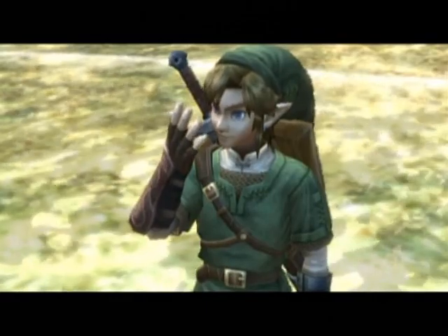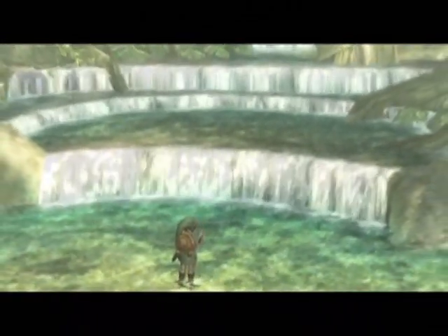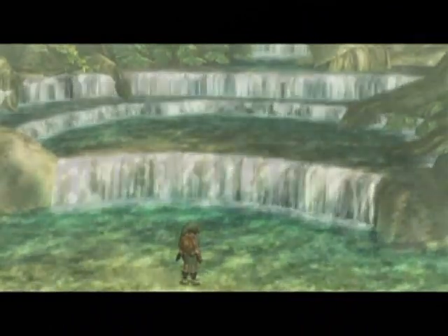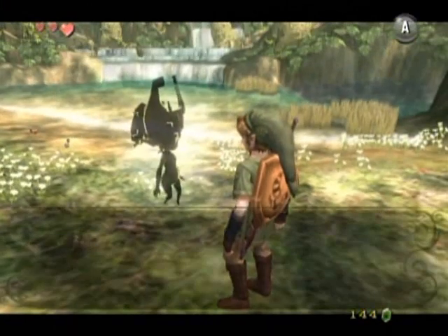There's a little bit more to do to get back as a human, because when you were Wolf Link you were able to dig past that gate. But as human Link — normal Link — the gate is locked and you won't be able to pass by it quite as easily.